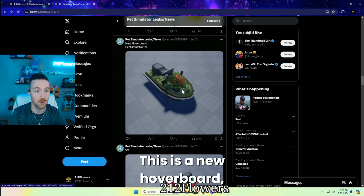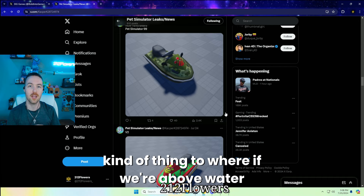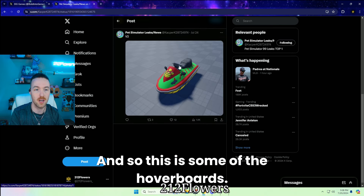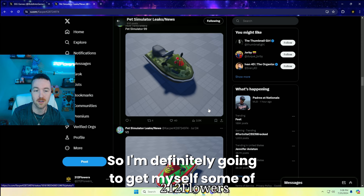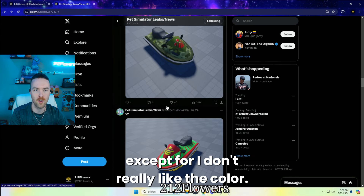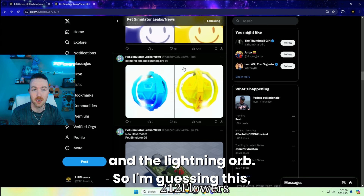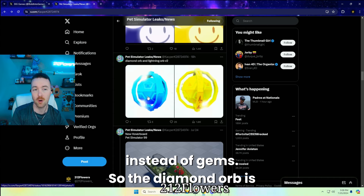This is a new hoverboard — you have the jet ski. This is where I'm kind of thinking we're going back to the SpongeBob thing, where if we're above water on the jet ski, we're going around, and SpongeBob characters are underneath. This is actually pretty cool. I like the jet ski — it's really unique. I'm definitely going to get some of those. I think this is going to be one of my favorite hoverboards, except I don't really like the color. I wish they could have made it look a little better, but I do like the idea of the jet ski.